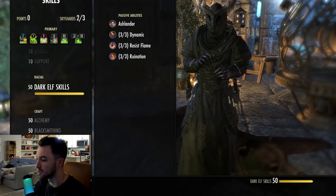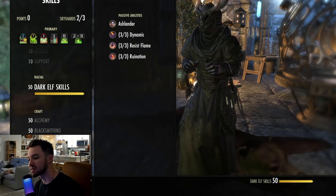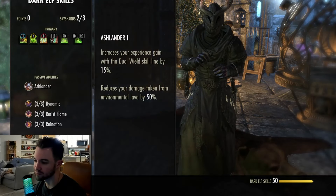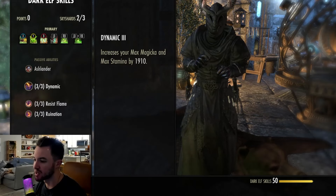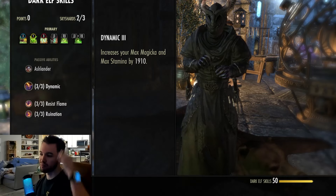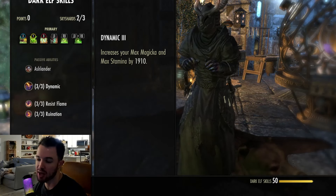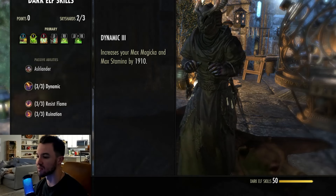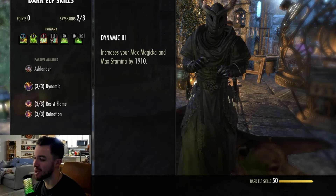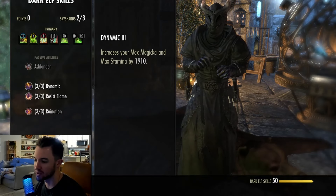We are a Dark Elf, but if you want to be something else, be something else — it really doesn't matter. You could be Khajiit, Imperial, Redguard, Orc. There's not going to be a massive difference. Orc is good especially if you're solo because you get the passive healing. But overall, Dark Elf is pretty nice. For most DPS, you're actually going to be able to switch between Magicka and Stamina builds very reliably. You also get more weapon and spell damage, and Flame Resistance is nice in PvP fighting DKs.